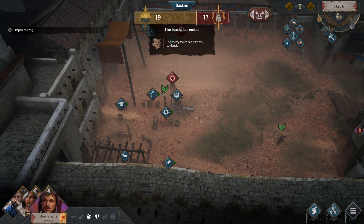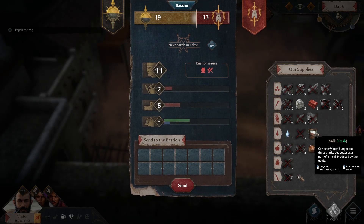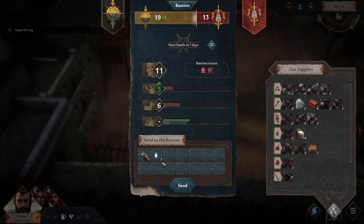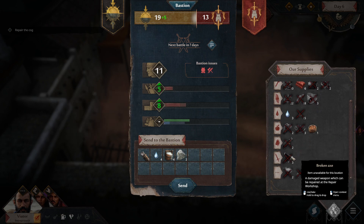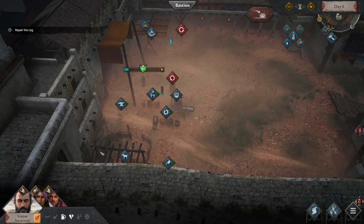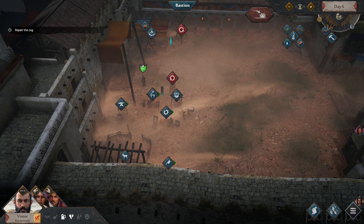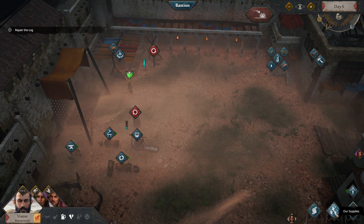We only got five wall damage — nice. Let's take one bundle of arrows, that will be enough. Seven water — no, we need three water here. Send that over, plenty of things for you. Let's increase the wall and send three more — that should be fine for now. Sleeping, fishing, and you are the craftsman so crafting.